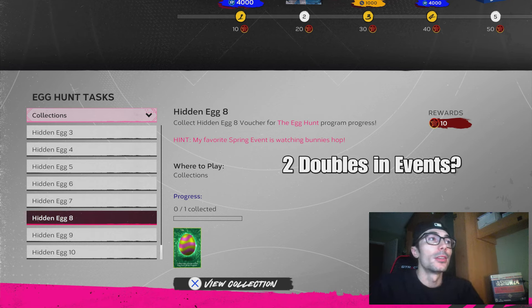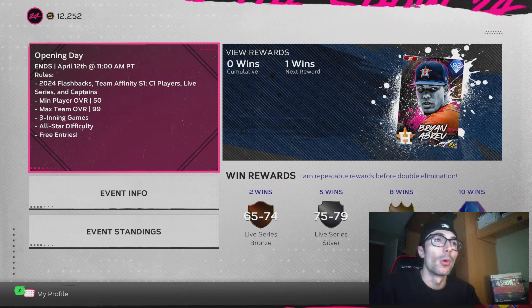For egg number eight, you have to get two doubles in the Event mode. This is one of the missions you do have to play online for, in addition to the stolen base in Ranked Seasons.